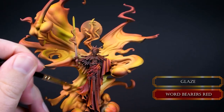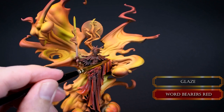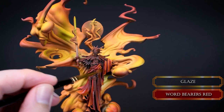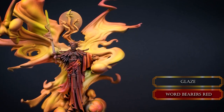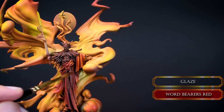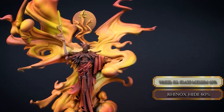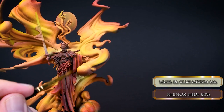I took a little break and when I looked at the mini I thought these robes are too bright for what I was aiming for, so I muted the highlights by glazing some Word Bearers Red over them. Just a few layers of glaze to make it less vibrant, focusing on the darker areas of the robe.